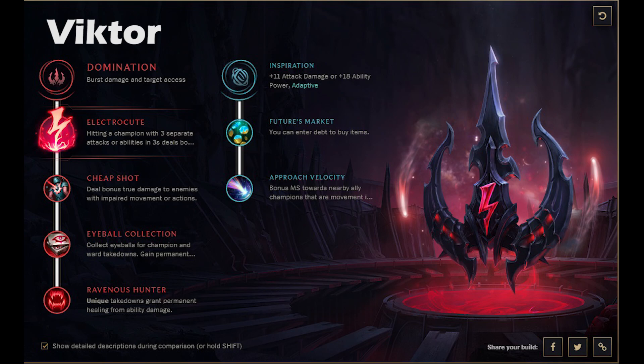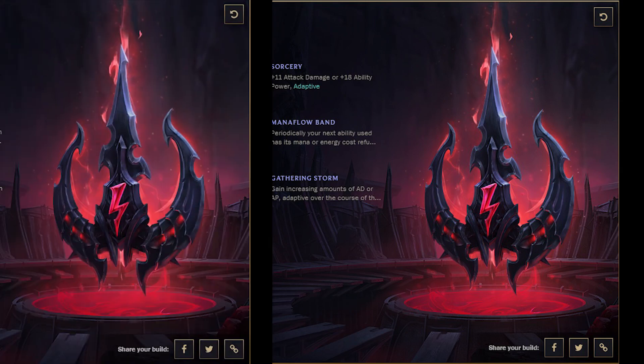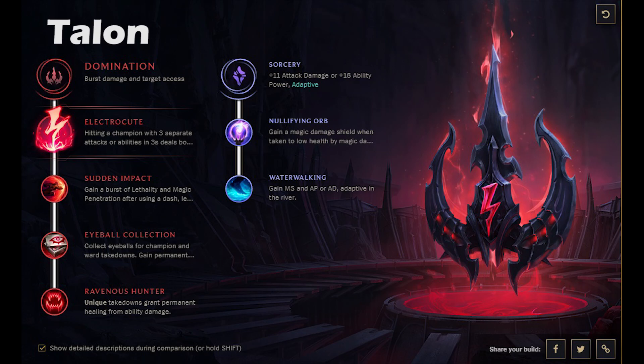Heading into Viktor, I think the go-to will be Electrocute — it's pretty easy to proc on Viktor. The interesting thing is going into Inspiration and getting Futures Market. This is going to help so much, meaning you can reliably get that upgraded Hex Core early instead of having to fork out that 1250 gold. The Azir page also uses Electrocute — you proc it with three autos from your soldiers, it's pretty simple, like Thunderlords. I think it's definitely the go-to for Azir; I tried some Precision pages but they didn't feel as good.